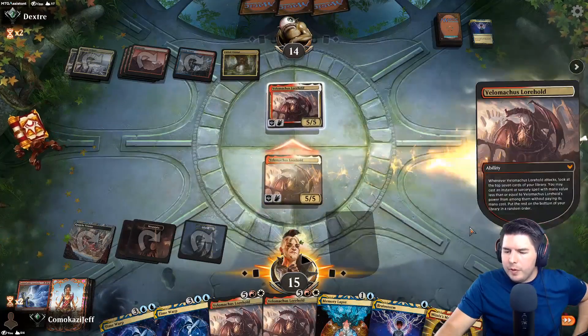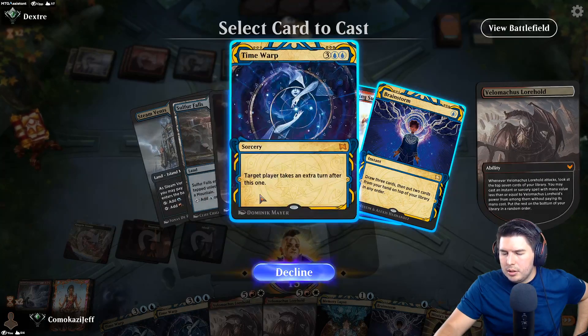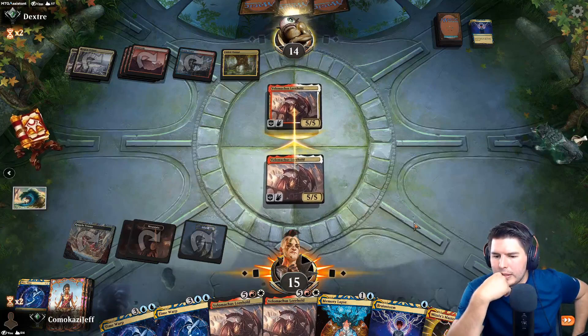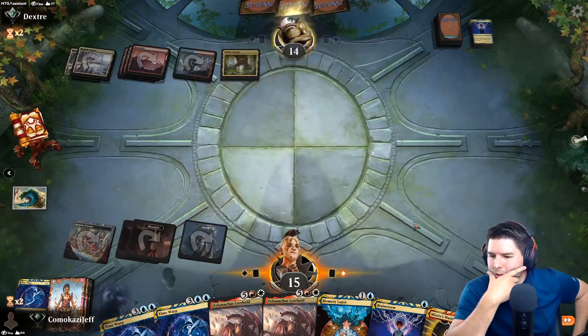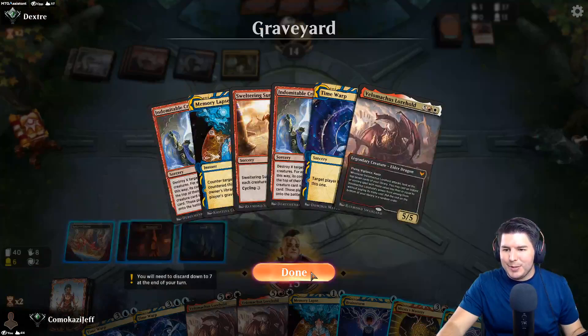Indomitable Creativity - we will go for the trade-off, absolutely. Time Warp - check. Your turn. That goes with the Mizzix's Mastery. We trade off. Brainstorm - how in the world have we not found lands? This is ridiculous.